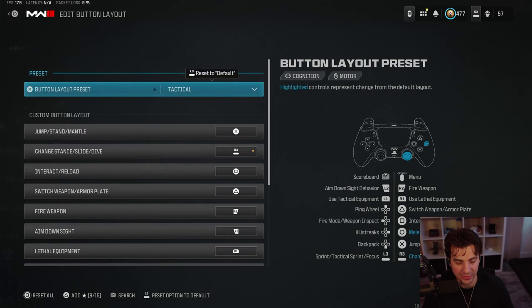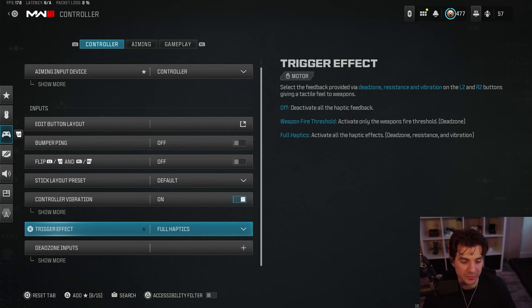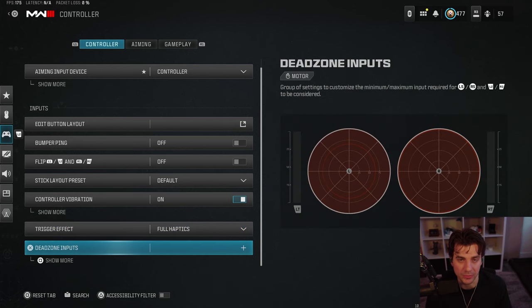With that being said, these are my controller settings. I'm using button layout Tactical and I do not play flipped. Drop shotting is a very effective tactic in rank play — sliding into a drop shot is something that a lot of the players on Phase do and a lot of pro players do as well.